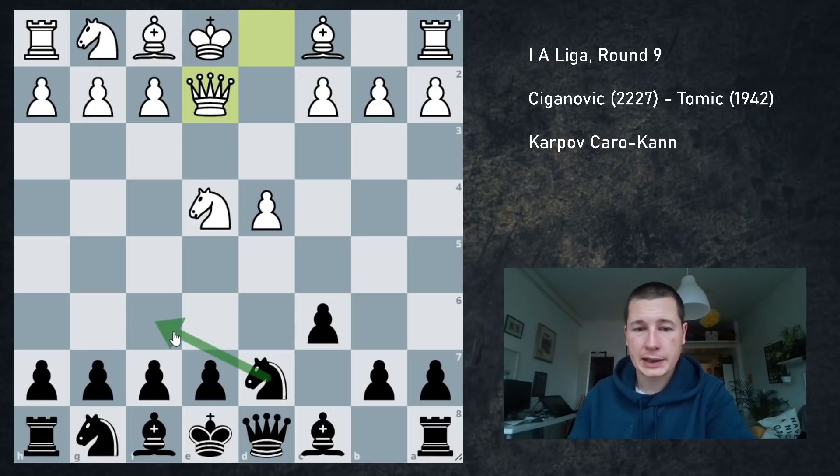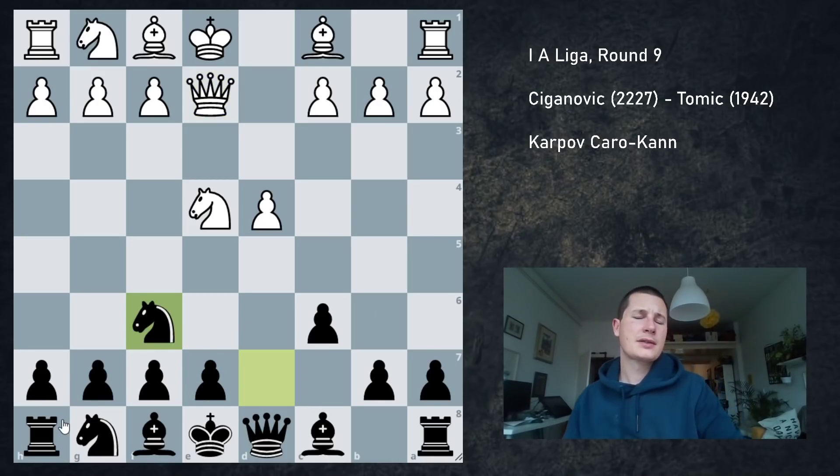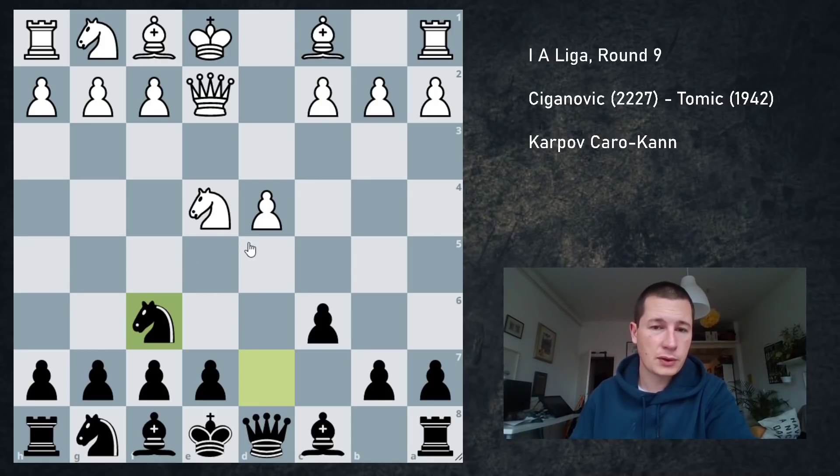So there are two moves: you either play Ndf6 or e6. I went Ndf6, and it's really no problem that you haven't developed your g-knight to f6, because either you get to trade on e4, or this knight has to move again.